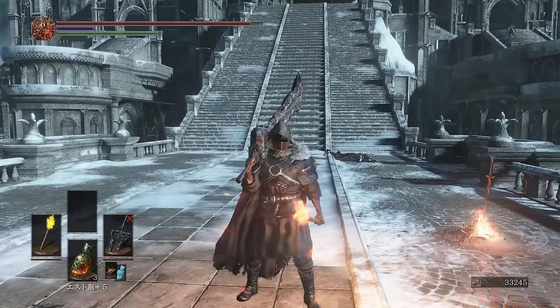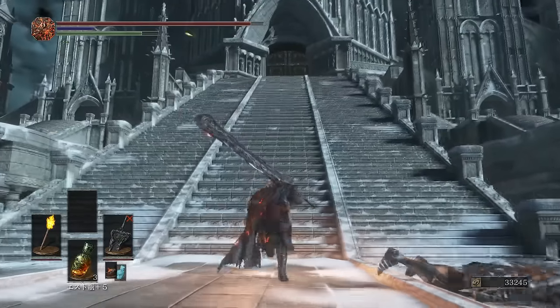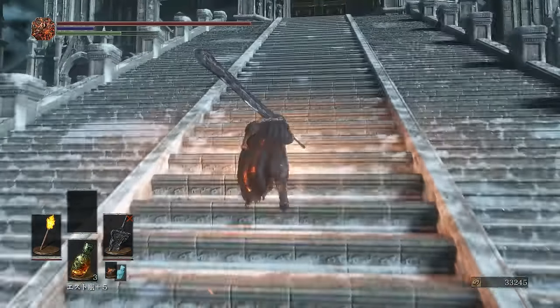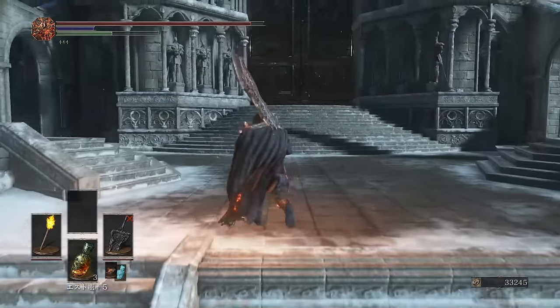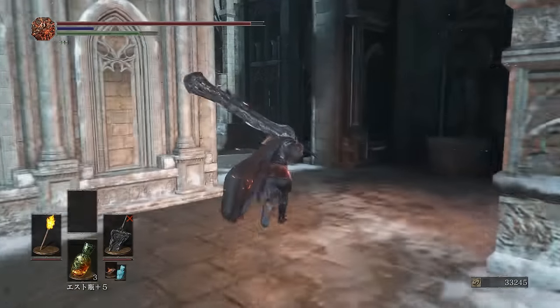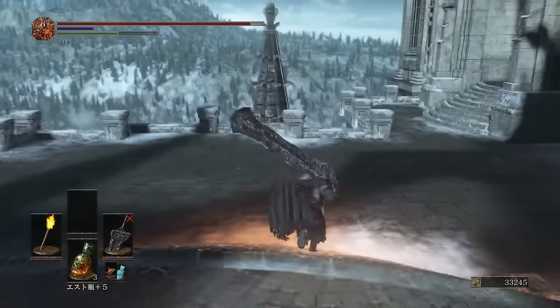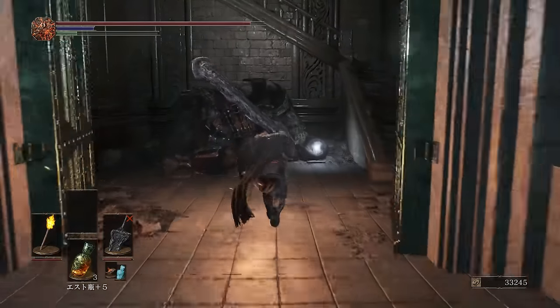Next up is at the very first bonfire in Anor Londo — and this one might be nostalgic for some of you guys if you played Dark Souls 1. This is the Giant's Coal, which allows you to infuse your weapons with lightning gems, simple gems, and chaos gems. An awesome coal you definitely need to get. There will be two black knights up the staircase, but you can run past them and grab it — it's from our good old friend from Dark Souls 1.